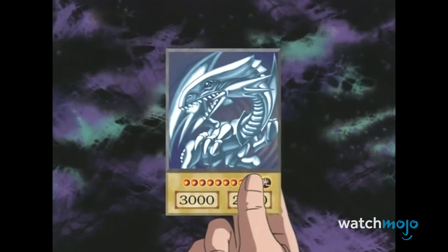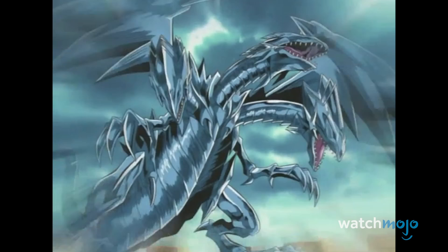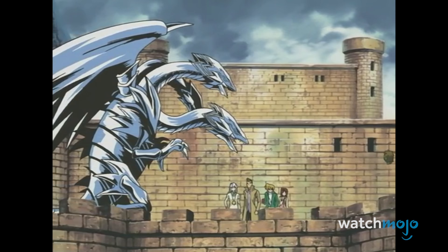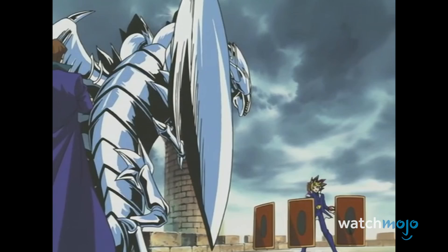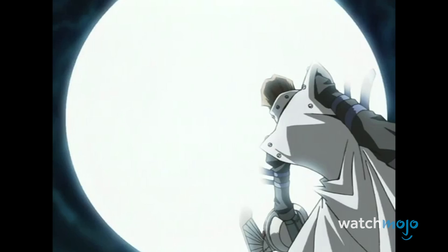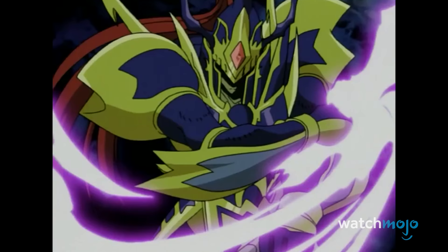Number 3: Each one of Kaiba's fierce Blue-Eyes White Dragons is a powerhouse on their own, but when he fuses all three together, they form the enormous three-headed beast with unimaginable power — the Blue-Eyes Ultimate Dragon. With a heavy-hitting 4500 attack points, there are very few who can surpass this creature's majesty. In fact, the only real way Yugi could ever defeat the Ultimate Dragon was to split it back into three dragons or use more unconventional strategies to weaken it. It can also unite with Yugi's Black Luster Soldier to form the invincible Dragon Master Knight, the unmatched symbol of both rivals working together to defeat their common enemies.